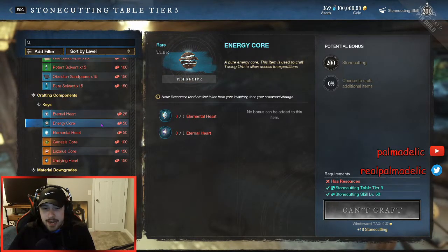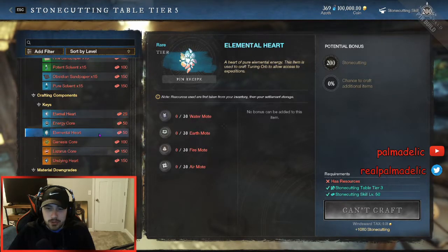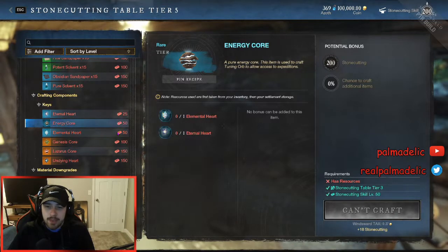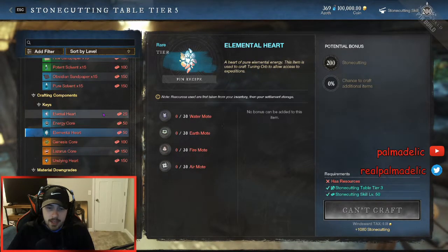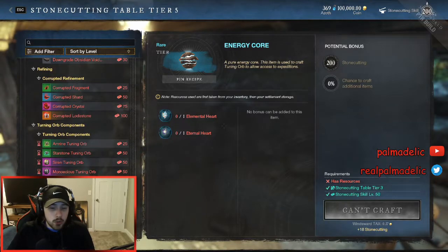Energy cores are going to be kind of a pain to make — you're going to need five of them, which means you'll need a lot of motes. It looks like they did tone down the mote requirements for elemental hearts and eternal hearts — they used to be 50 a piece, now they're only 30 a piece. Each energy core takes one elemental heart and one eternal heart, so this covers every mote in the game. You'll need all seven types of motes, 30 of each, to make five energy cores. You will need to farm a decent amount of motes, or buy them off the market — whatever works best for you.